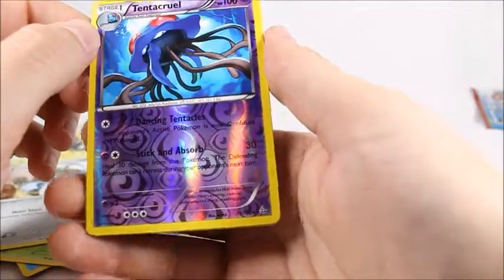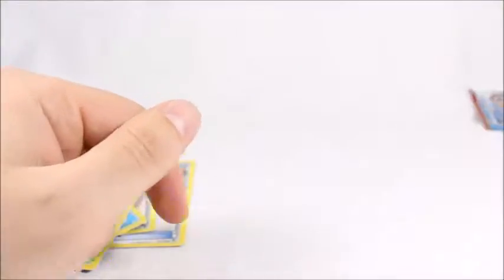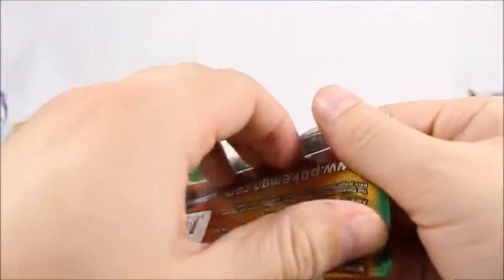Honedge — don't like that Pokemon. Ooh, that's a cool Tentacruel, I like that Reverse Holo. Reverse Holo Rare, cool card. And my Rare is another freaking Glalie. What the heck? I hate that Pokemon. Ancient Trait Machamp — I see that card a lot.